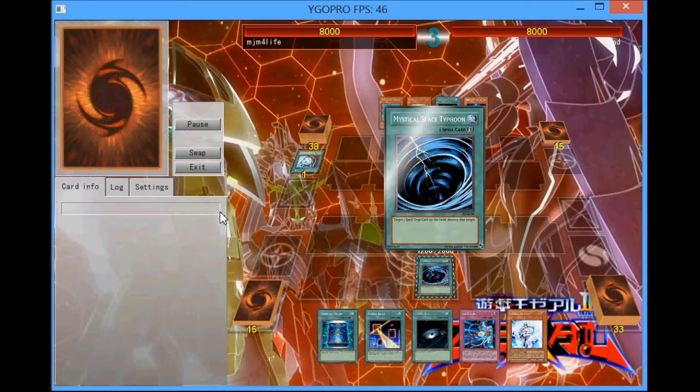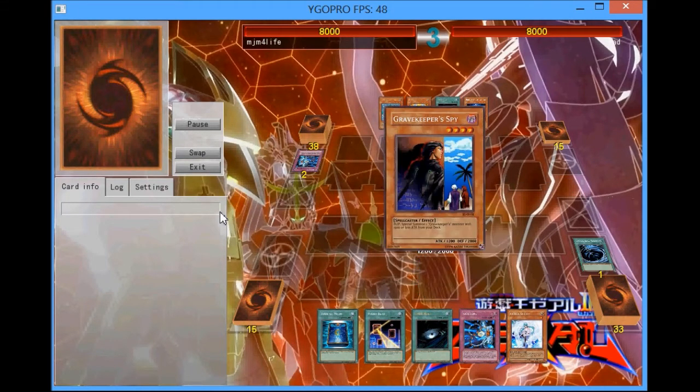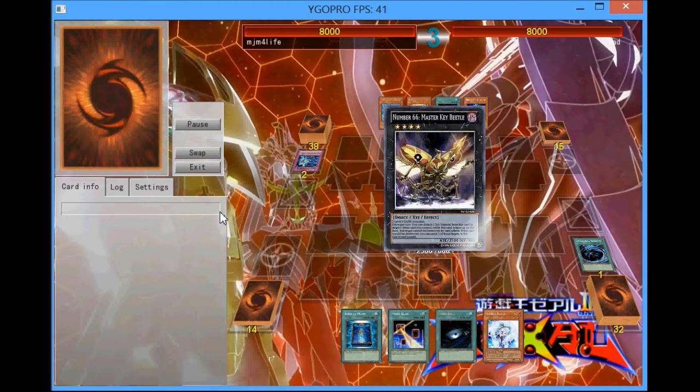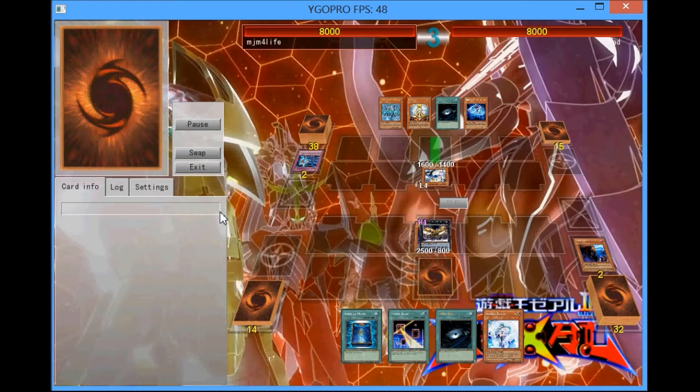I'm going to Night Beam — actually, Space Typhoon his back row — and then flip up the Spy. It turns out to be a Save Zone, which you don't really expect in Constellars; I've never seen that. So now I'm going to attack over his Key Beetle. I was like 'please don't have Honest' — but it turns out he does have Honest, so I'm forced to get rid of my own Save Zone.